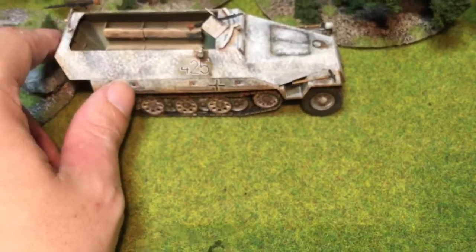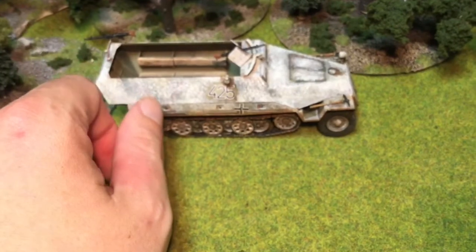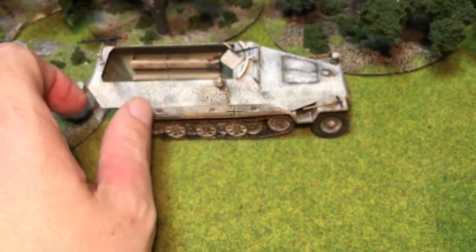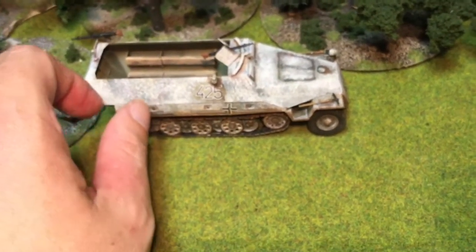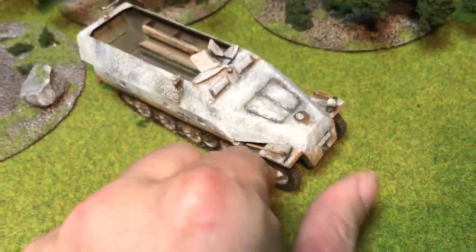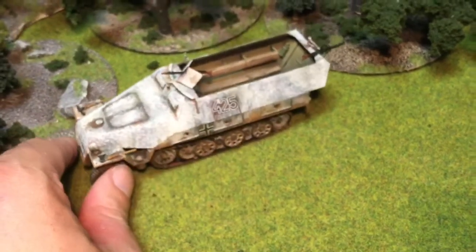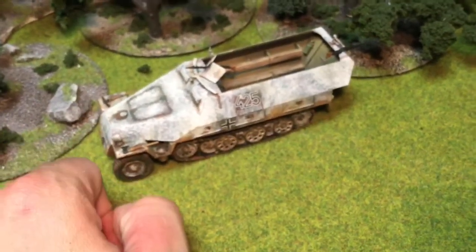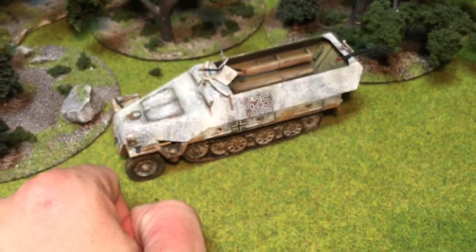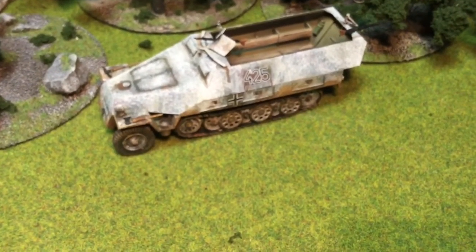Went over it with sort of a bluey-gray wash and then stippled — used white paint in a crappy old brush. It turned out pretty good. Got a bit of rust effect, did a bit of weathering, but not too much. I mean, it's just a mobile machine gun to carry my guys. But I've got one more thing terrain-wise that I want to show you for bolt action.